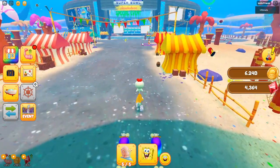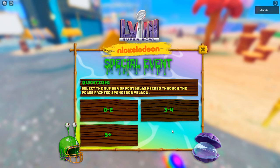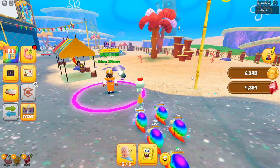Once you come up and talk to this guy, he'll start you with some questions. I'm not sure what the questions are for, but I'm just going to guess. For this one I'm going to pick the 49ers, then just keep going and pick random ones. I recommend just guessing randomly because you might get it right — you do need two or more questions correct to get this UGC.